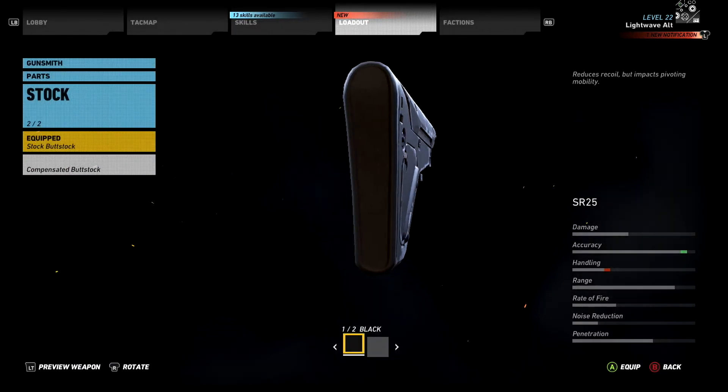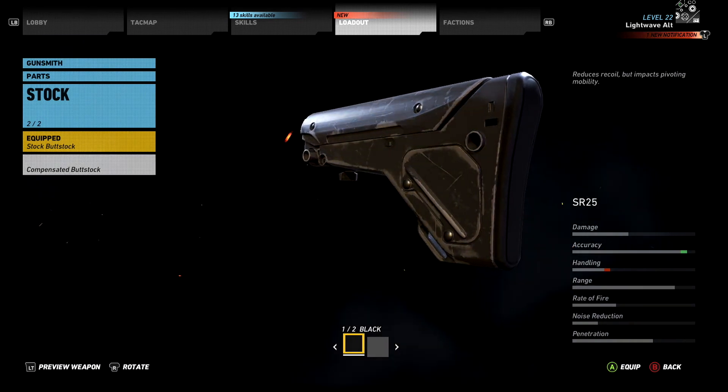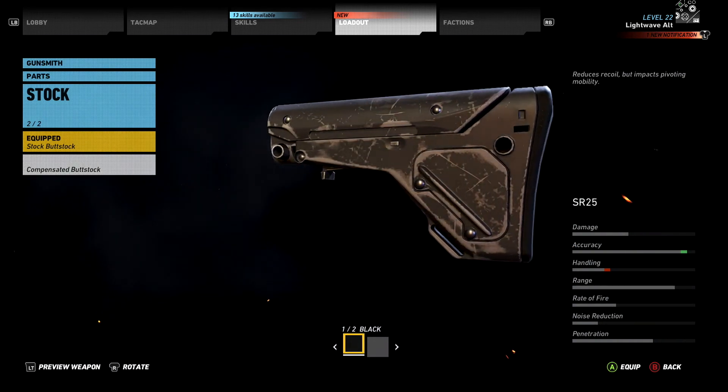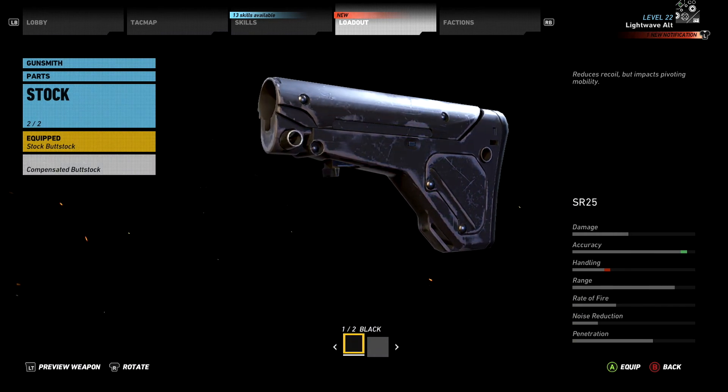There are two compensated buttstocks available for sniper rifles in Wildlands. The locations of both are covered in this video. The compensated buttstock is described as: reduces recoil but impacts pivoting mobility.